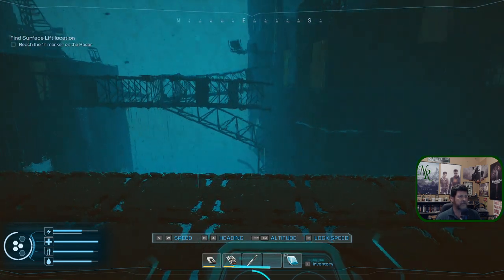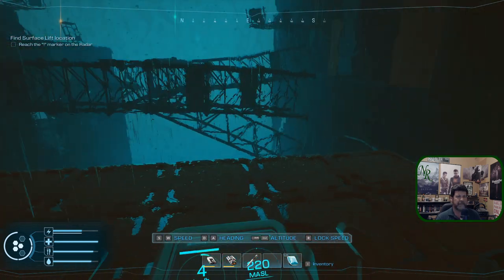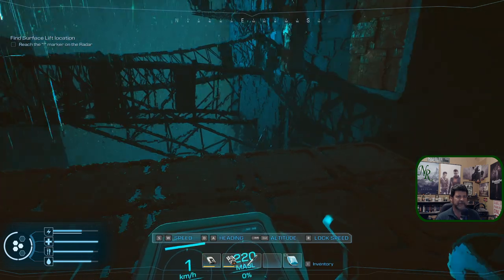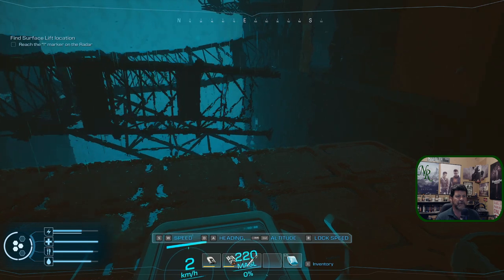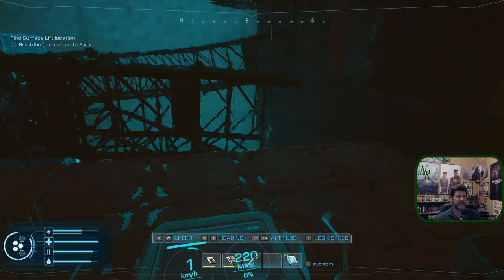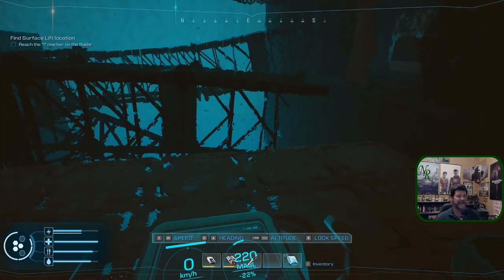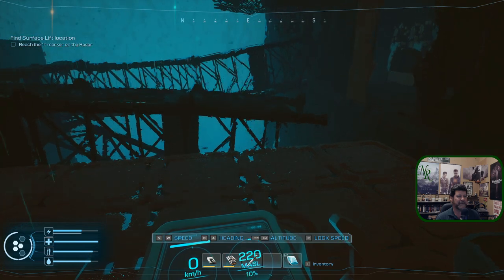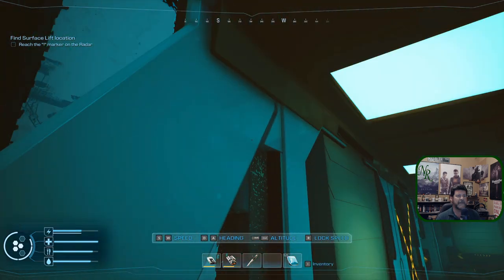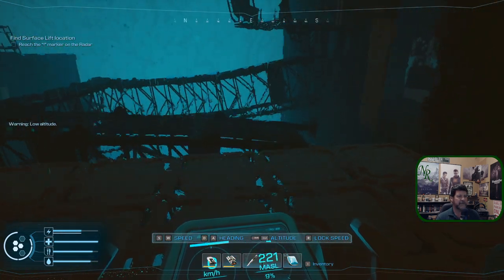We're down at a level where we're not really in danger from lightning. Now I want to tuck in as close as I can. I wish I had running lights where my flashlight would work while attached to the steering wheel. Okay, we're making contact — let's get up. Am I hitting my turbine? Wrong button. Let's see — right there.